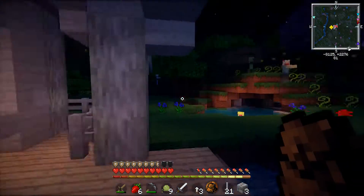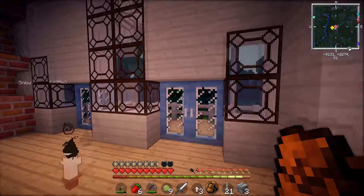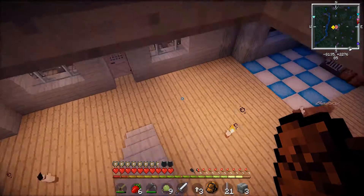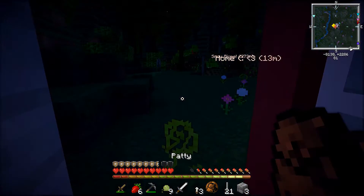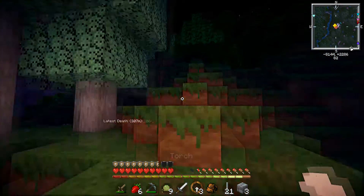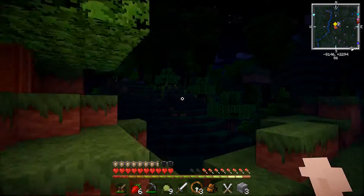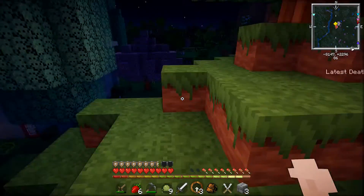Oh why are you lit up? Oh, there's a Squidward - I don't like the outside, guys. This place is really infested with bad things. What are we gonna do? I don't have a bed. I think we're just gonna have to sneak out the back and hopefully nothing gets us. Did you just eat another thing, Bessie? Seriously. Let me get my shears out, right here. Let's go looking for some sheep.